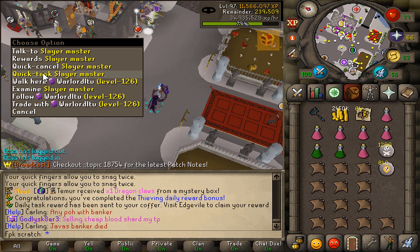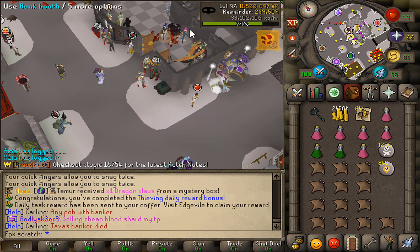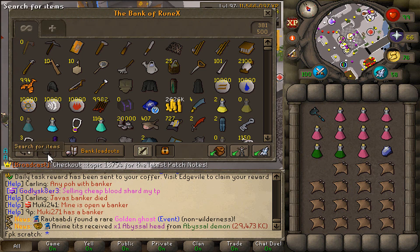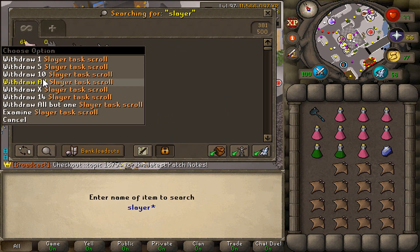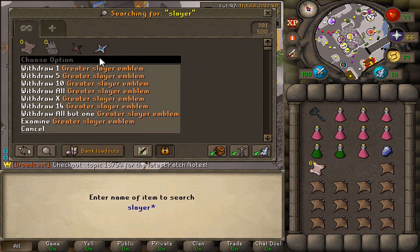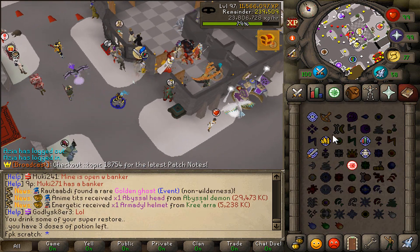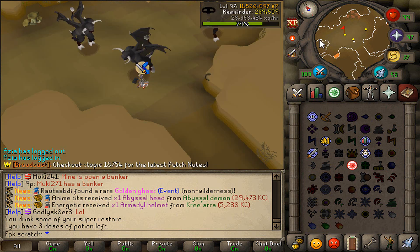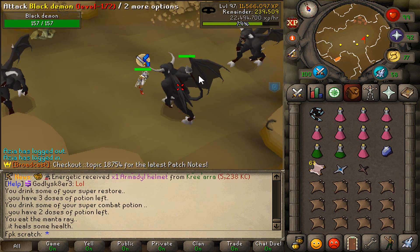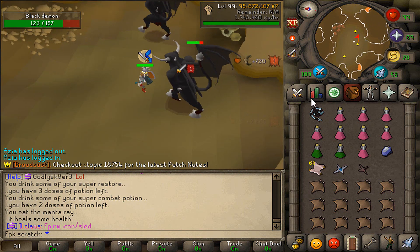Let's check what my next slayer task is. We still have to kill 15 black demons, so let me grab some slayer task scrolls and emblems. We have to kill 25 slayer NPCs total. Maybe we can also get a brimstone key from here — that would be absolutely lovely.